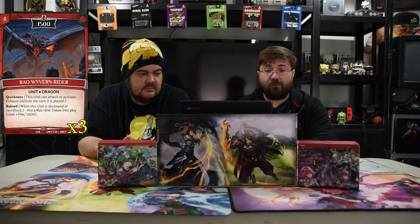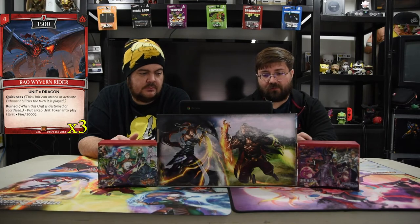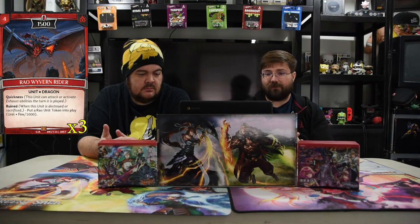And of course, we have to have the classic one — Rayo Waven Rider. Forge off 1500. Quickness, because that's super awesome. And then also Ruin: when it dies, you put a Rayo unit token into play — that's a 1000. So it replaces itself and you kill towers. Simple enough.